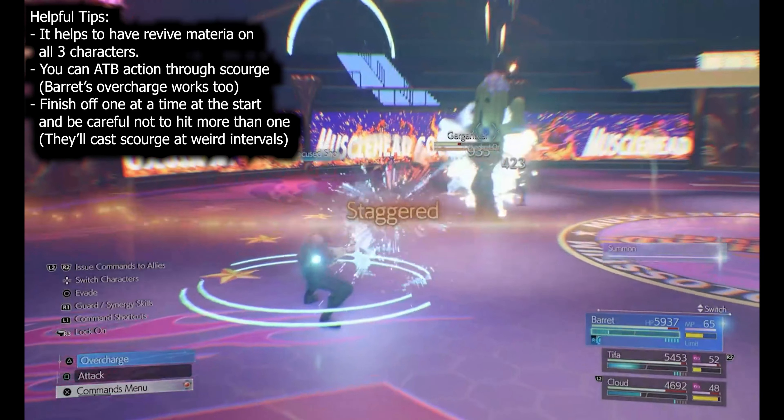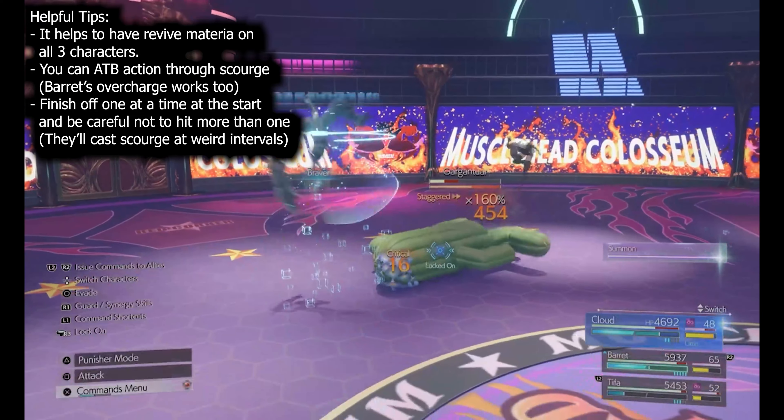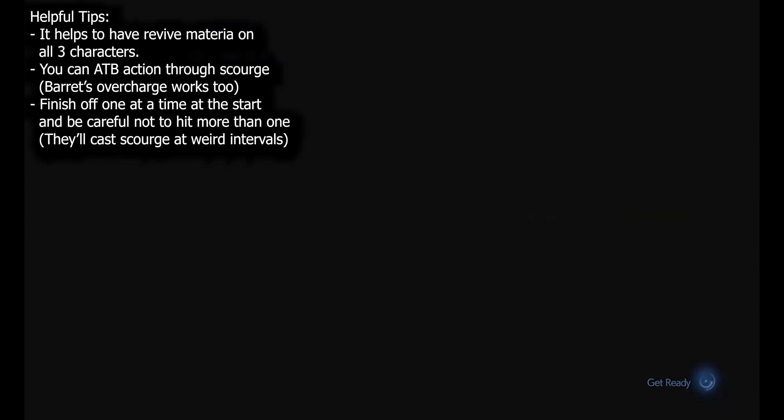Having a ranged character helps because you can single them out one by one. Finish off one at a time at the start, and be careful not to hit more than one at once — because then they'll start casting Scourge at weird intervals, making it really annoying to dodge. Instead of having to dodge just once, you'll be dodging over and over again.